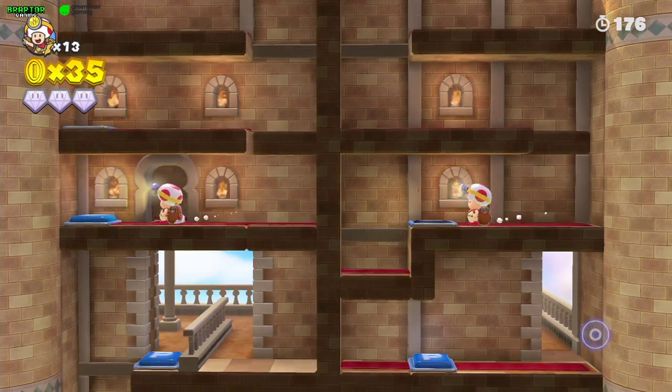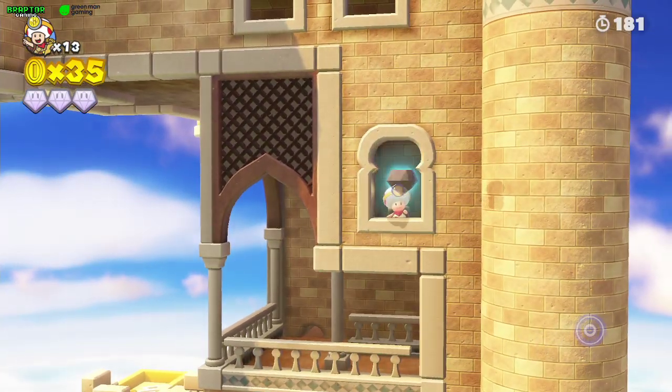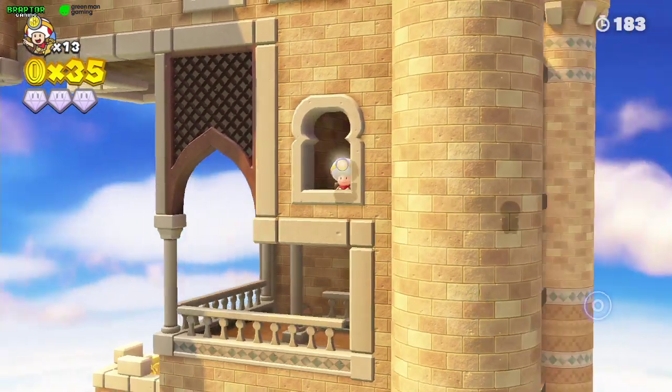When you get here, take the toad on the left and pass him through the door so he can get the second gem.